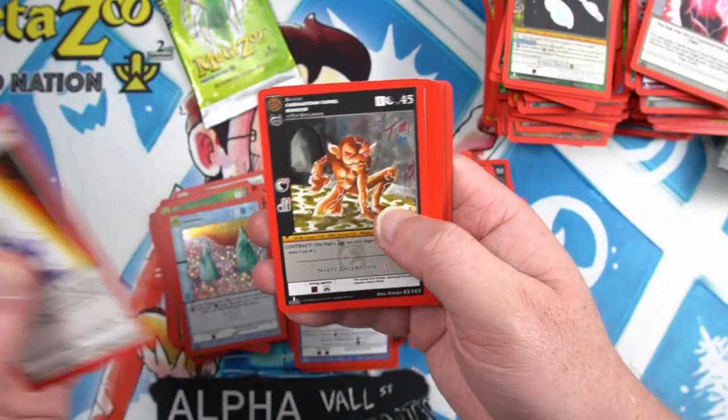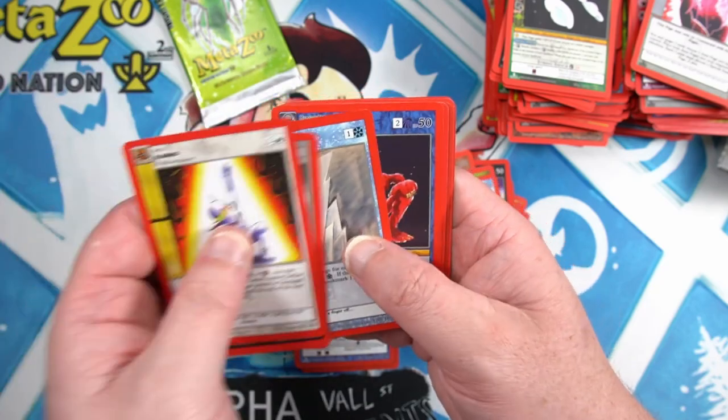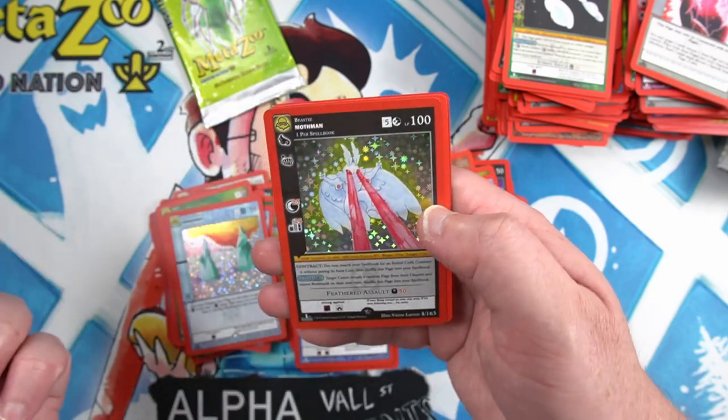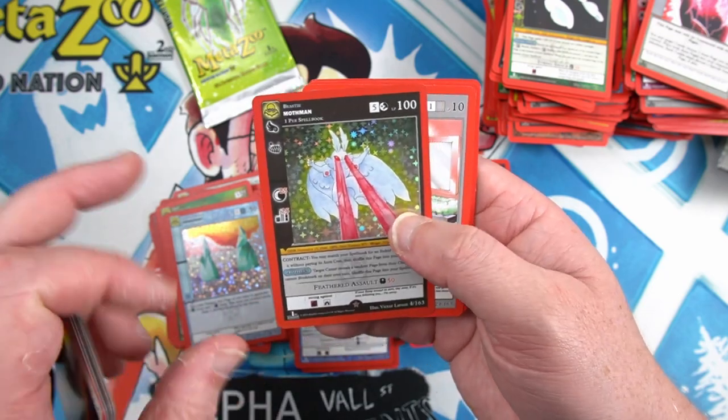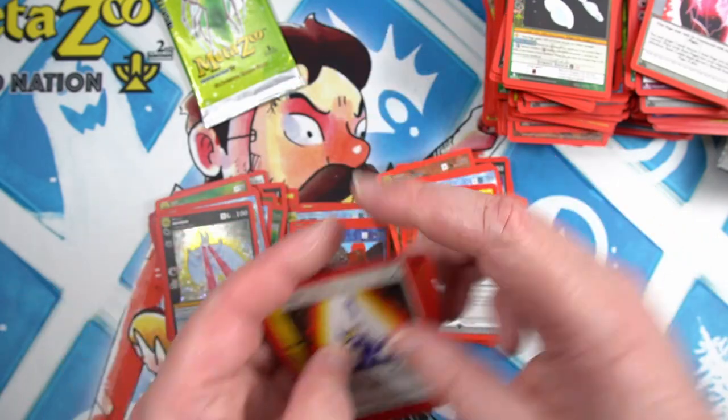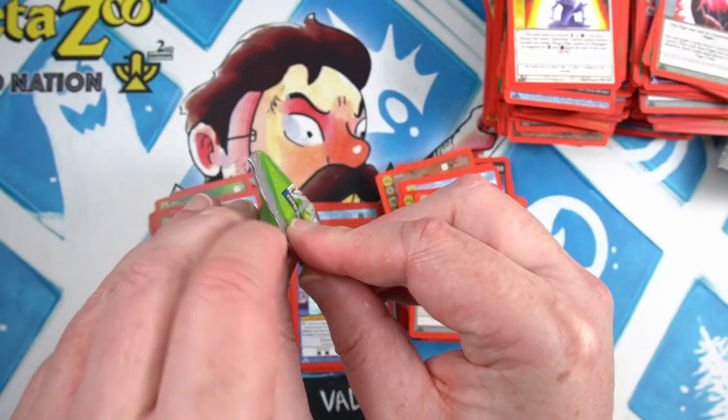No god pack. Frostbite, Bloody Bones, Headless Nun, and a full foil Mothman — that's certainly a good hit in the close. Final final pack.